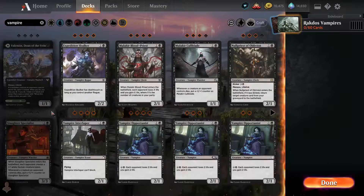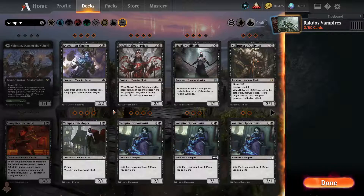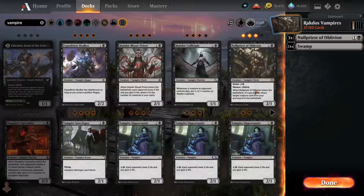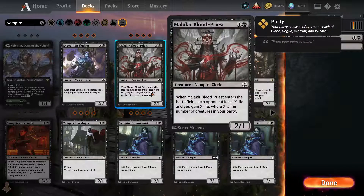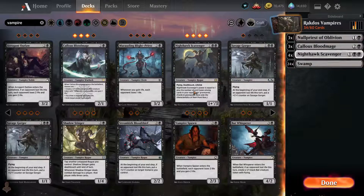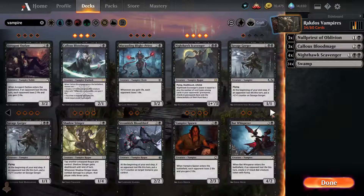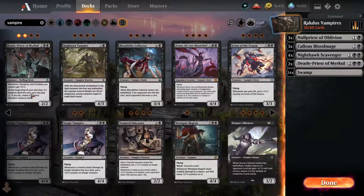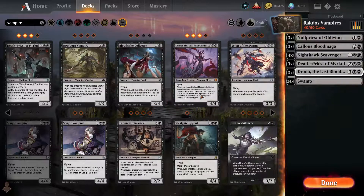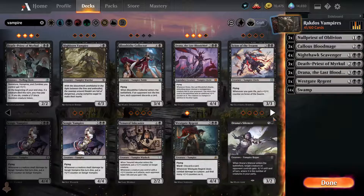We don't need pest tokens, so this is a shoe-in — one of the best vampires in the business. This guy is also viable and really good, so three of him. Four Nighthawk Scavengers because why not. This card was actually not bad at all — we play her in draft obviously. This guy pumps all the vampires so we'll play three of him. Draena brings back some vampire boys. We have one Regent, so let's play one.